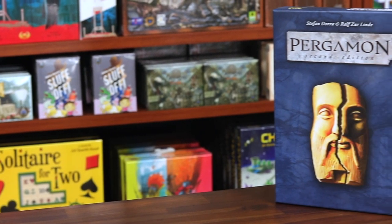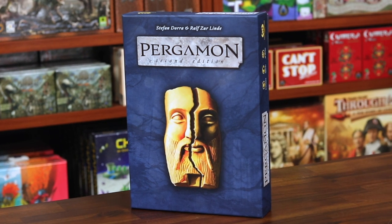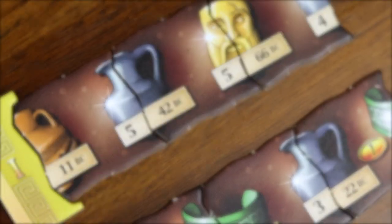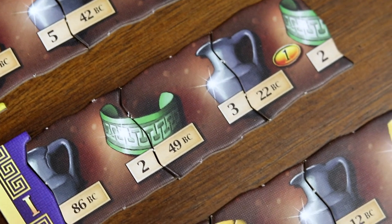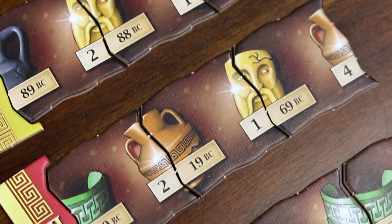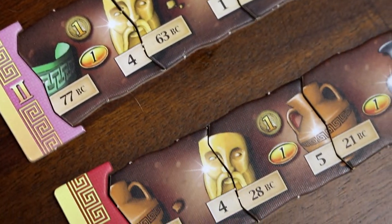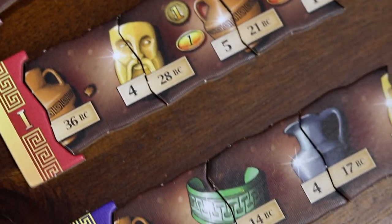Pergamon is a game for two to four players by Stefan Dora and Ralph Serlind. The goal of the game is to excavate and display the most enticing collections of ancient artifacts in the prestigious Pergamon Museum. The player who gets the most admission tickets from their exhibits will win the game.